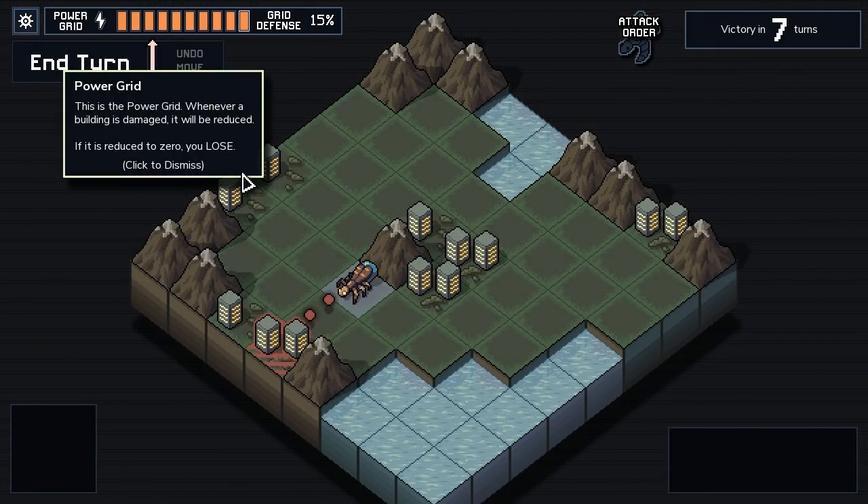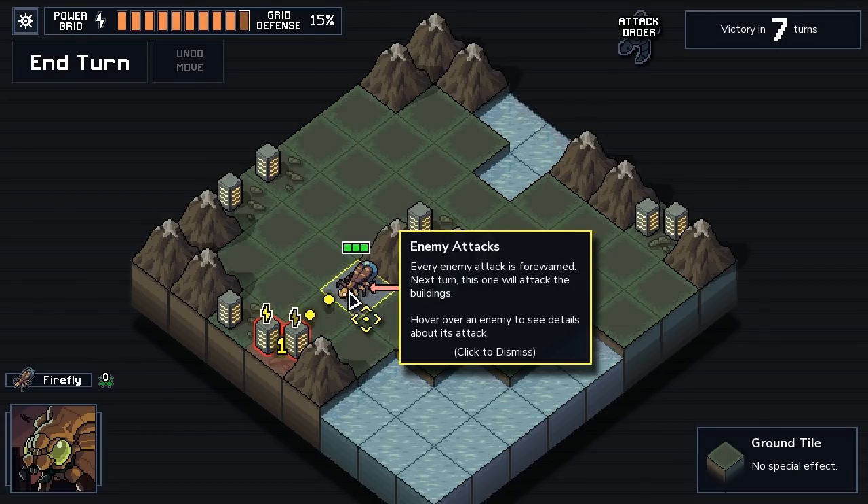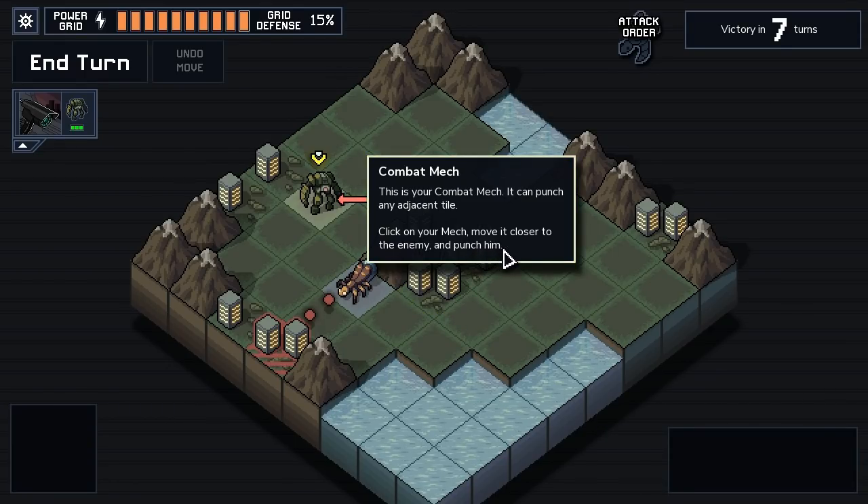Our luck's run out. This is the power grid - whenever a building is damaged it will be reduced. If it is reduced to zero, you lose. Every enemy attack is forewarned. Next turn this one will attack the buildings. Hover over an enemy to see details about its attack. This is your combat mech - it can punch any adjacent tile. Click on your mech, move it closer to the enemy and punch him. This is everything I never knew I wanted in a game.